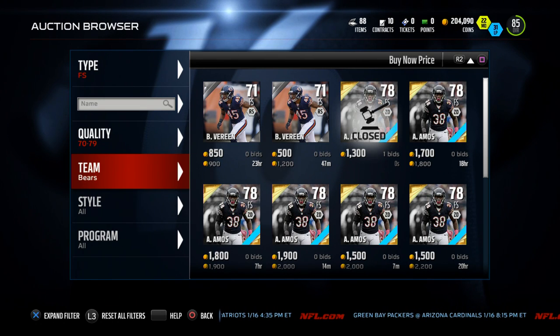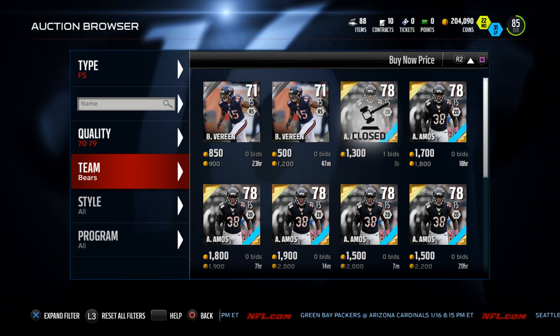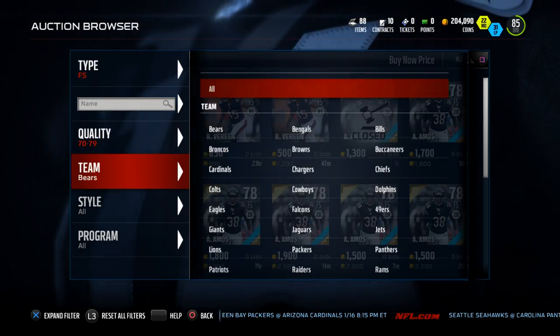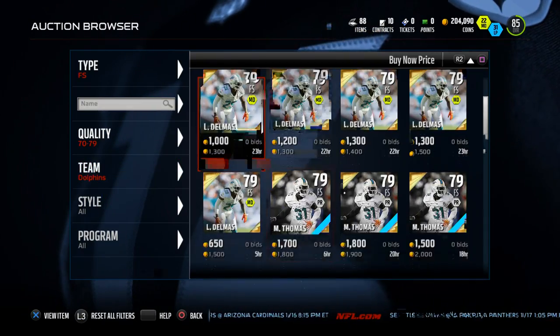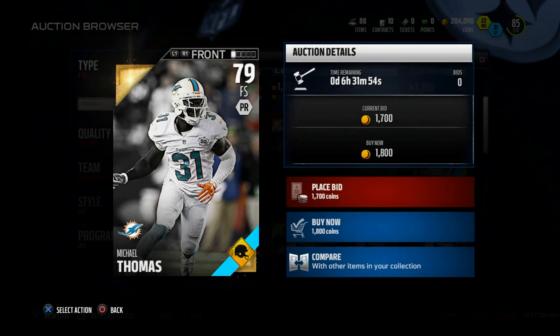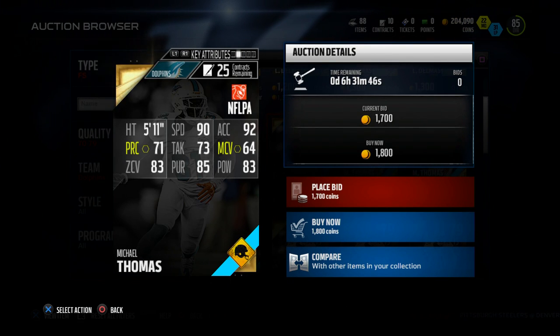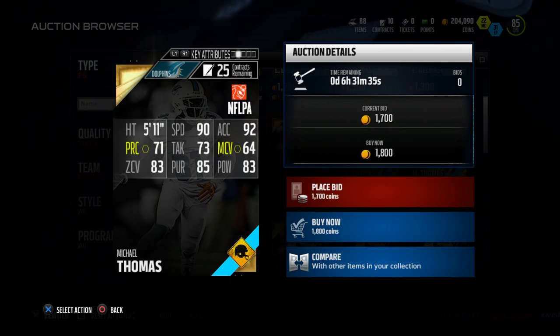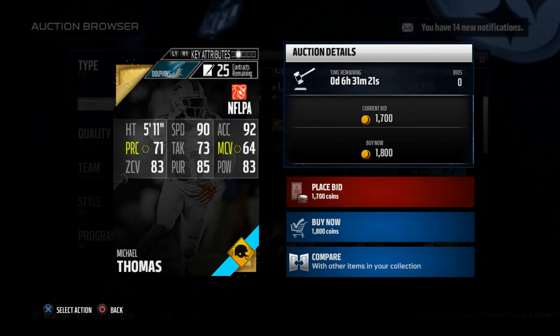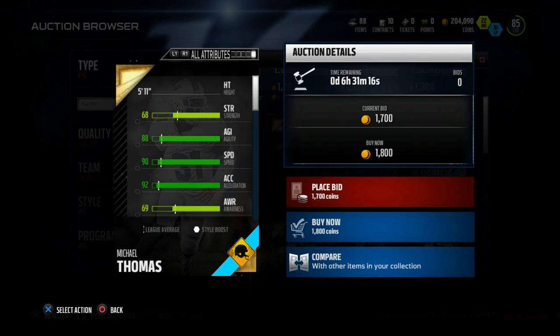The next one is one of my personal favorite budget safeties, and he does a lot of things well for the defense. He comes to us from the Miami Dolphins — another Road to the Playoffs edition card. His name is Michael Thomas, 79 overall, going for about 1,800 coins, very similar in price to the Adrian Amos card. He has 90 speed, which is about the threshold. He has 83 zone coverage, along with 73 tackling, 85 pursuit, and 83 hit power. So he's going to be able to play both the run and the pass — he's a very balanced safety, probably the most balanced out of all the guys we're going to talk about today.